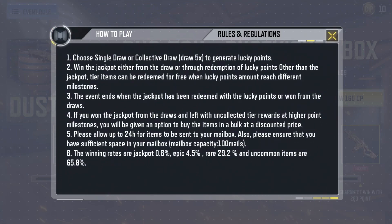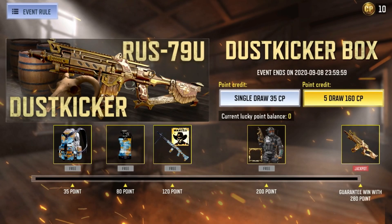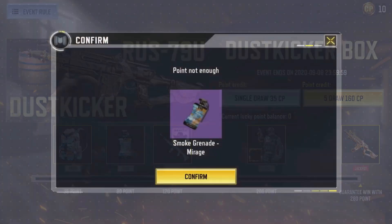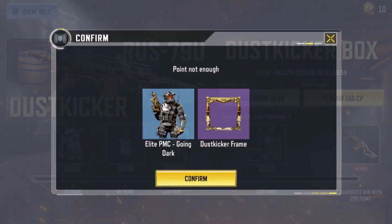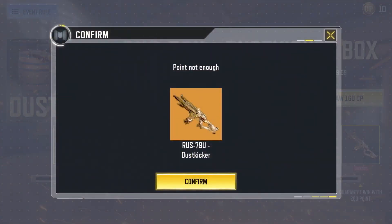Here are the rewards you can get by participating in the event: epic backpack skin Mirage, epic smoke grenade skin Mirage, epic blueprint of RPD Mirage, epic avatar Out Lagos, rare character Elite PMC Going Dark, epic frame Dustkicker, and last but not the least, the legendary blueprint of Rush 790 Dustkicker.